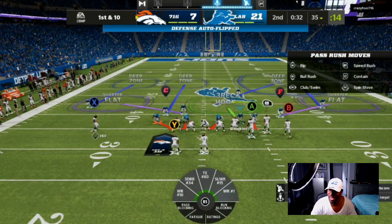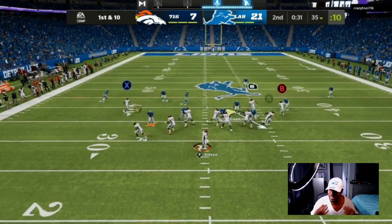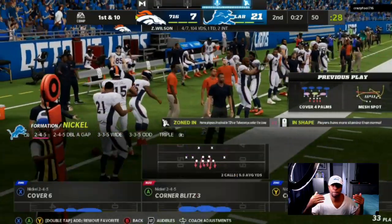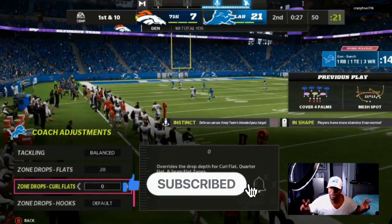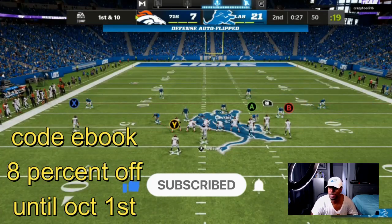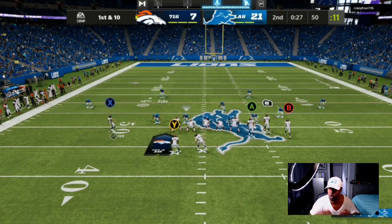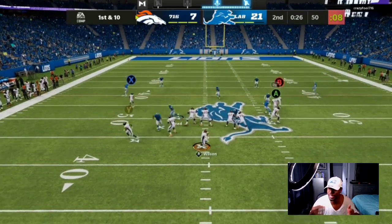We are back on the defensive side and this guy is running gun bunch — this is what you're going to see 80% of the time. So how do I lock down gun bunch? I come out in my double safety blitz and then I audible into cover four quarters or cover four palms. If you want to know exactly what to do with trips or two-by-two formations, the link in the description has the best eBooks on YouTube. You can see my opponent hesitate — he threw it to the tight end. You don't always have to send blitzes; sometimes you can play coverage, and that's exactly what we're doing, mixing in a cover two or a cover six type shell.